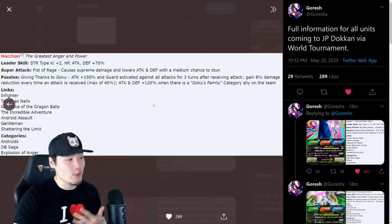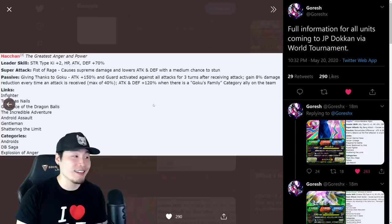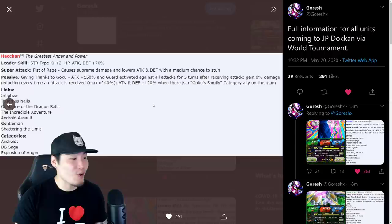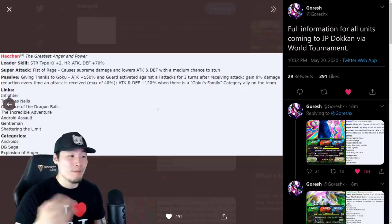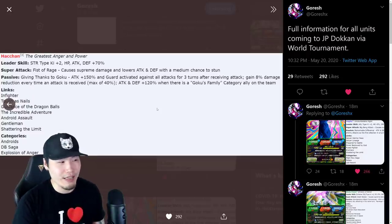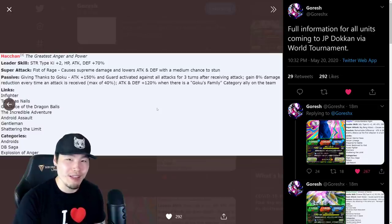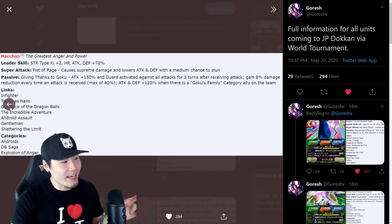His links are Infighter, Toughest Nails, Guidance of the Dragon Balls, Incredible Adventure, Android Assault, Gentlemen, and Shattering the Limit. This DB Saga team is looking better and better with every awakening — they're giving these DB Saga units some pretty wild awakenings. His categories are Androids, DB Saga, and Explosion of Anger. Big fan of this Aider — he's gonna be really good especially for people who like to run a lot of free-to-play units.